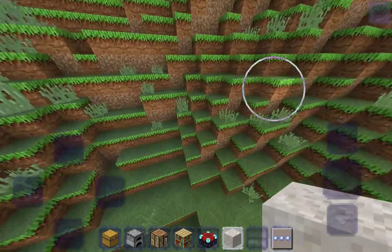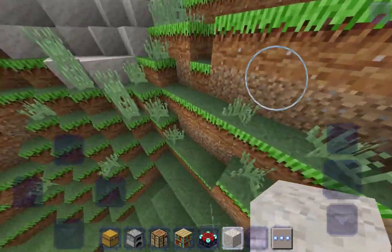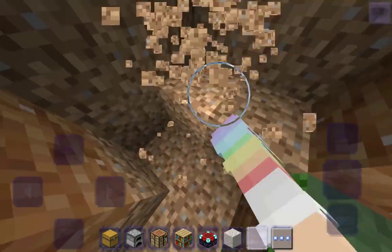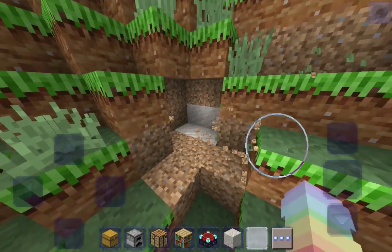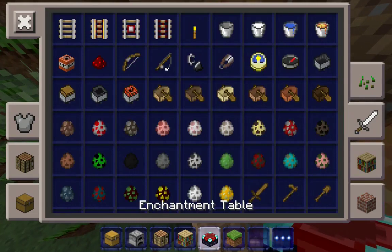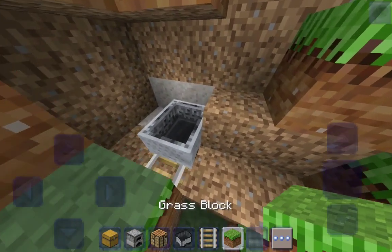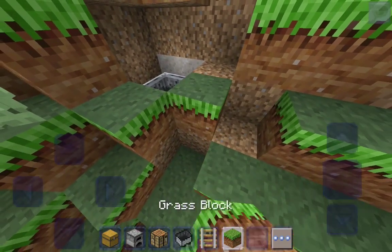Next up is right here — literally right here. We're going to break some space again. This time we're not going to make it too big — we're just going to make it cutesy. We're going to take some rails and a mine cart. Put in the rails, put in the mine cart, and then we're going to cover it up on top.